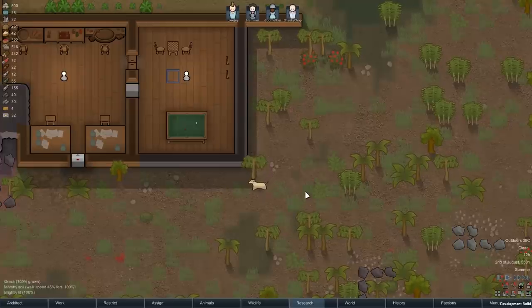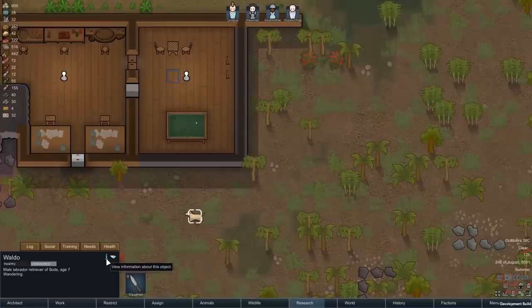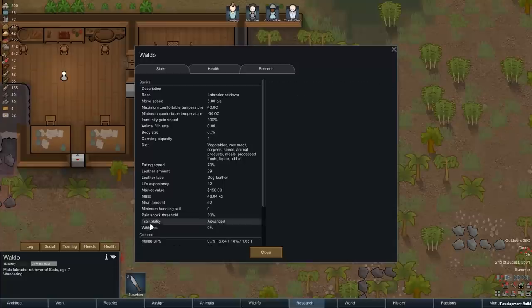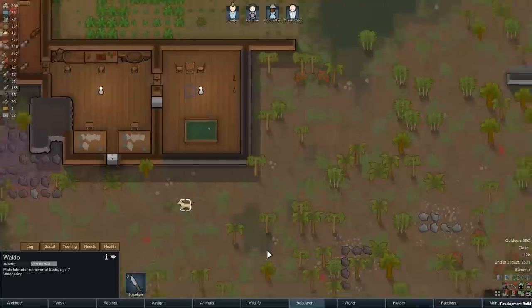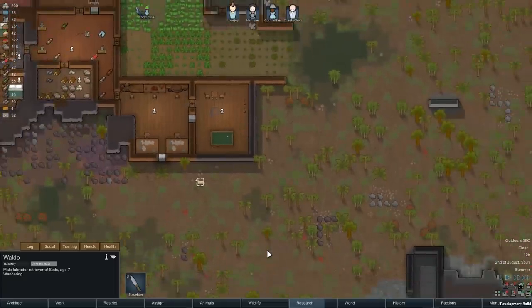Handling animals is a bit tougher in 1.0 because animals now lose training over time, which seems to be designed to penalise players for getting too powerful with large packs of killer tame animals. If you want to maintain such a large pack, you'll probably need a well-trained colonist dedicated entirely to animal handling.